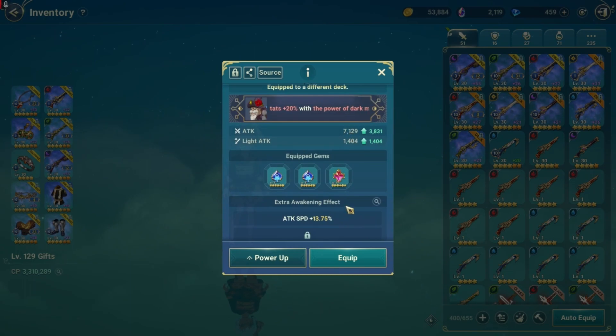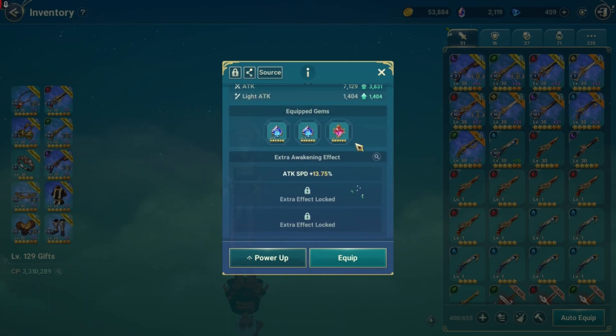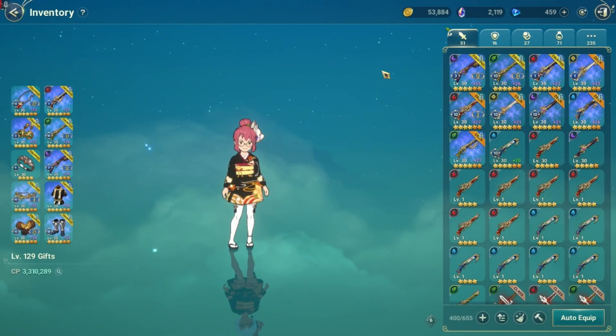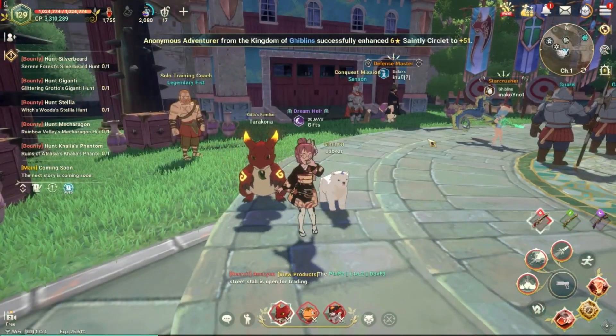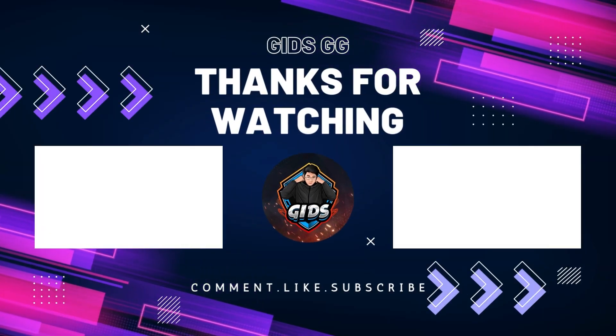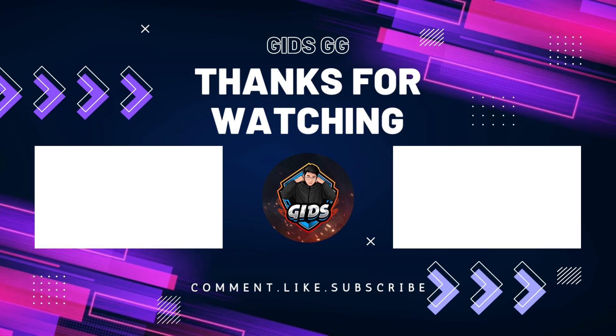Hopefully Netmarble will give us more copies of rare equipment — I want to get this one to Awaken 3. Give us free equipment, please! Once I get it to Awaken 3, we can try testing again. But for now, the verdict is that Divine Rifle is better. If you have any thoughts, suggestions, comments, or questions, let me know in the comments below. This is it for this video — thank you very much for watching. Like and subscribe if you haven't yet, and see you again next time. Bye-bye!